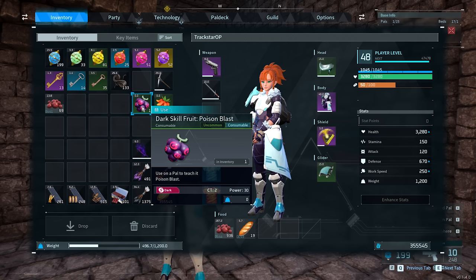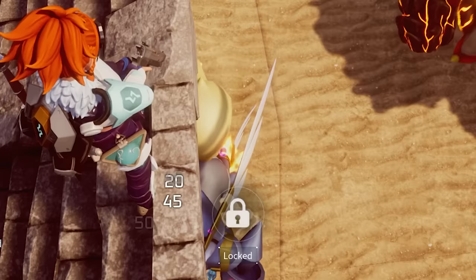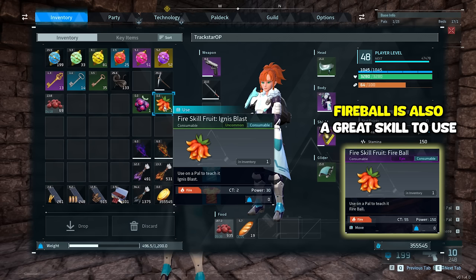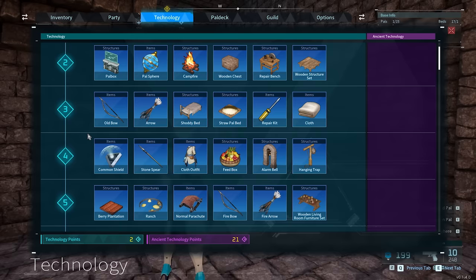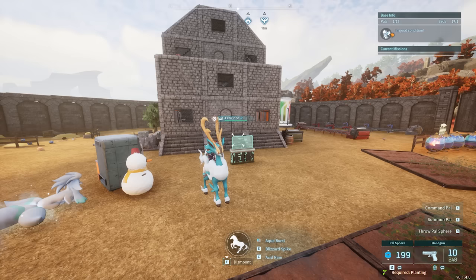Like right here, I have Poison Blast. It's a dark skill fruit. You could get these on the skill fruit trees or wherever else they drop. It essentially shoots a little projectile out and it has a chance to poison the enemy. The fire skill fruit, Ignis Blast, basically does the same thing except it's the fire version — shoots a fire projectile, has a chance to make them burn. We also have a poison bow and a fire bow as well. If you look at the technology, you can make these relatively early — level five fire bow, level eight poison bow.